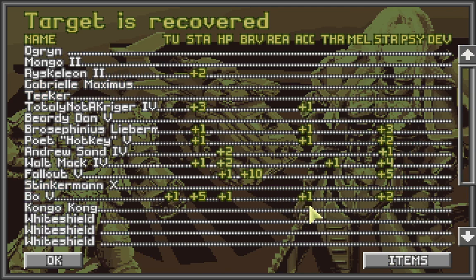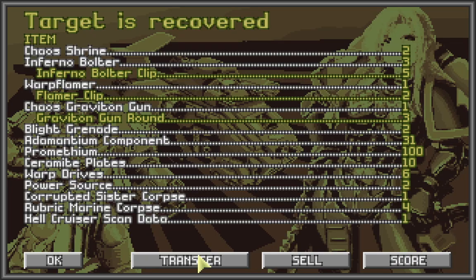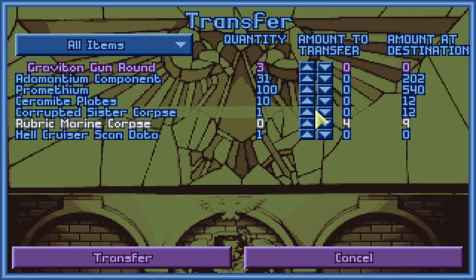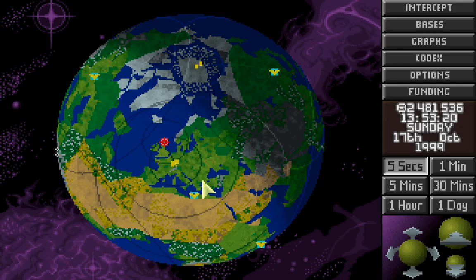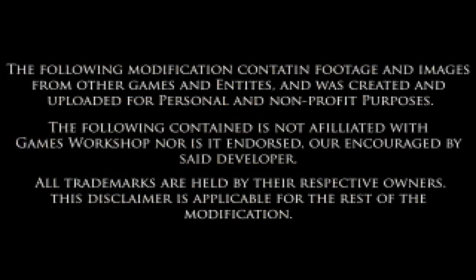That was pretty good. Fallout got bravery training — congratulations Fallout. Sell off the stuff we don't need — not many enemies on that, but we'll still send over the corpses. Some promotions, and that will be it. We will be assaulting the base in the next episode. Want to thank you all for watching and I will see you for that base assault. Cheers.